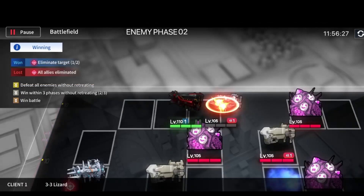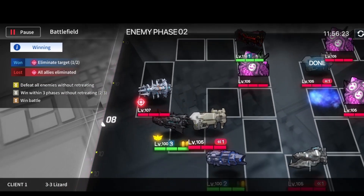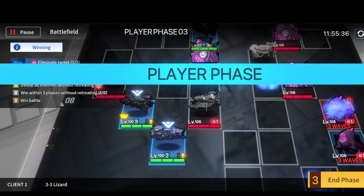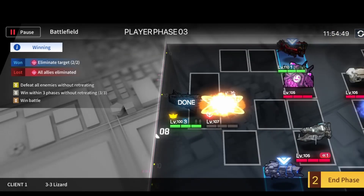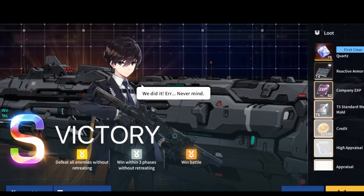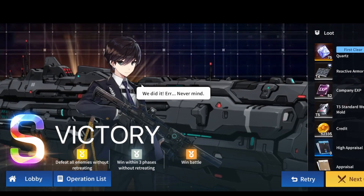Then you end the turn and let the enemy move. Finally, use your Enterprise and just kill the last target, and you're done in three phases. This strategy is quite simple — you just need the right ships. Remember: two armored ships and one cruiser ship.